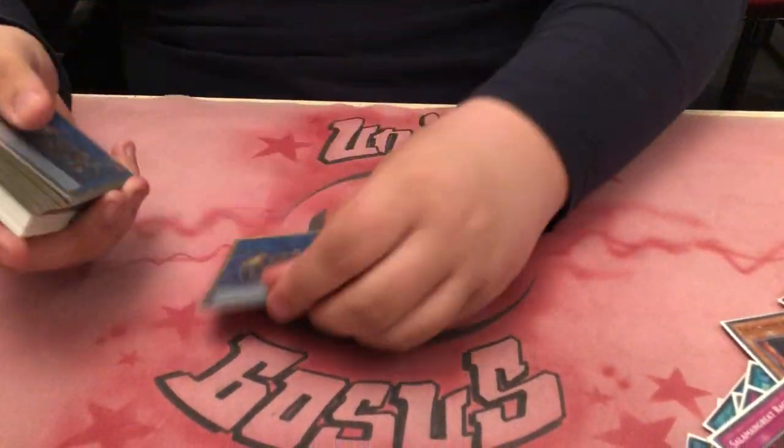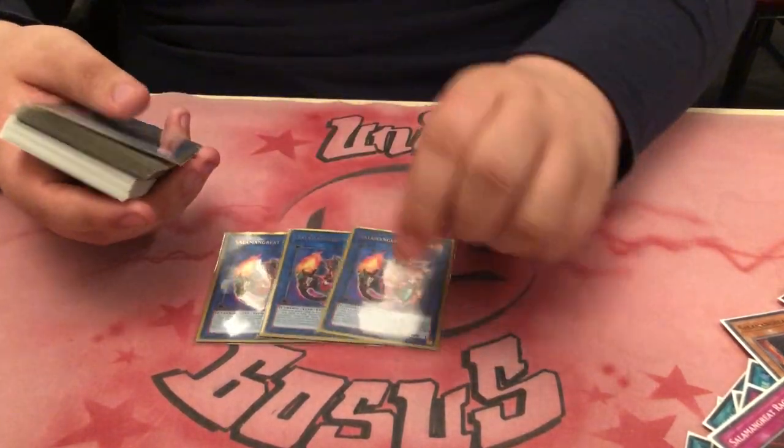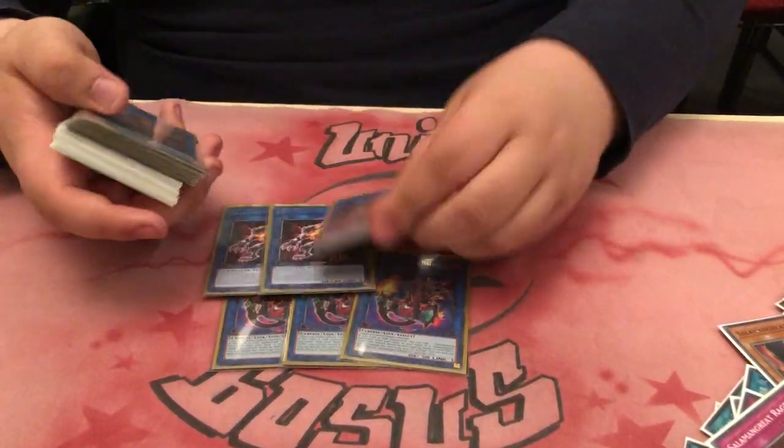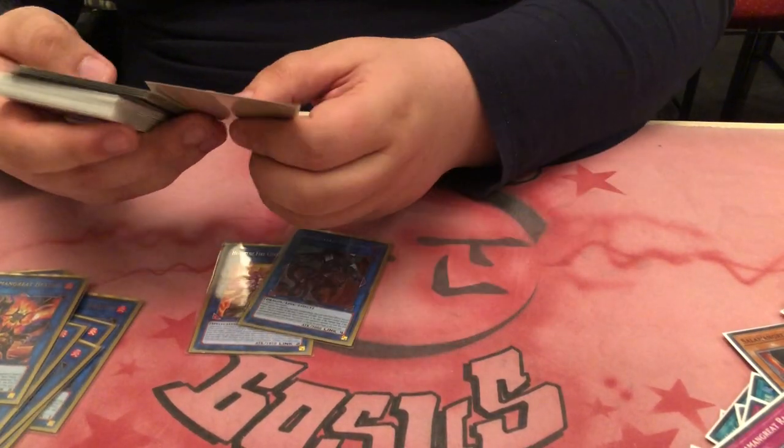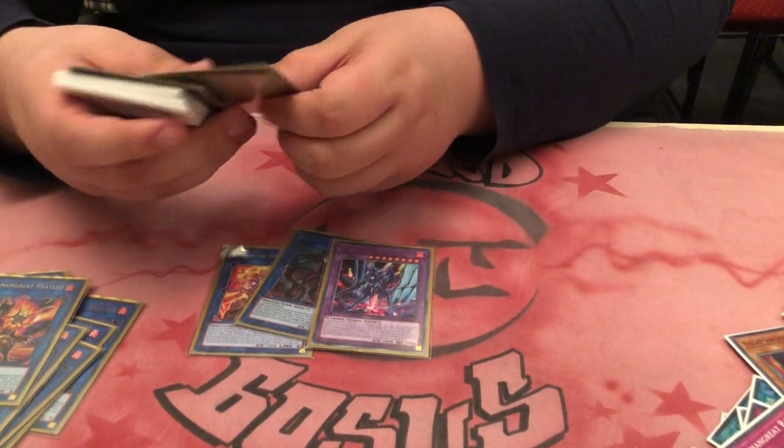The rest of my deck — my extra deck — the staple stuff: 3 Lynx, 3 Wolf and 2 Hitleo. 1 Heater, 1 Borrelord, 1 Violet Chimera and 1 Staglio.